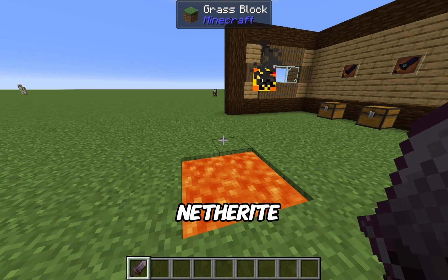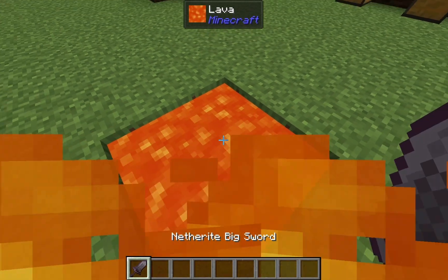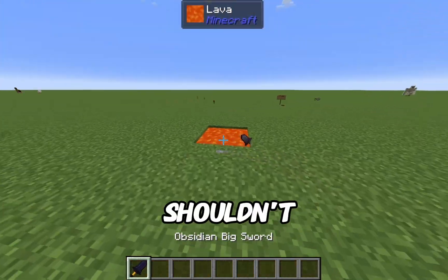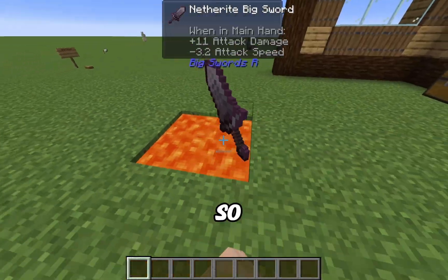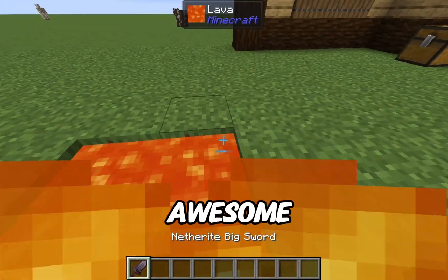Since netherite is lava proof, I wanted to test if you can drop the netherite big sword into lava — and yes, you can! What about the obsidian one? Because obsidian shouldn't burn in lava... and it doesn't. So if you accidentally throw your obsidian big sword into lava, you can still retrieve it — that's pretty cool.